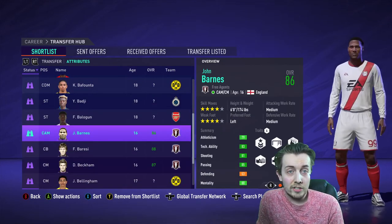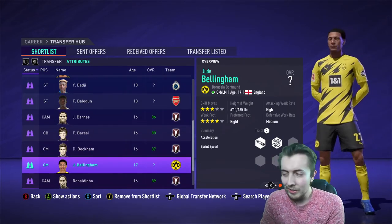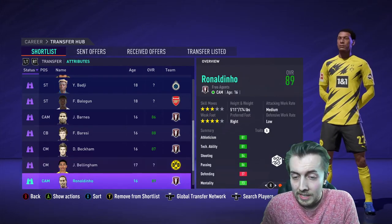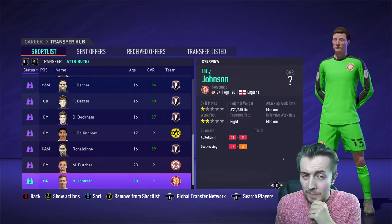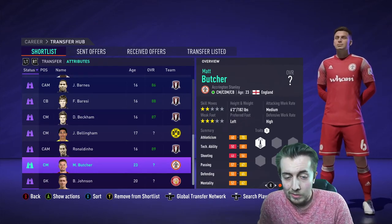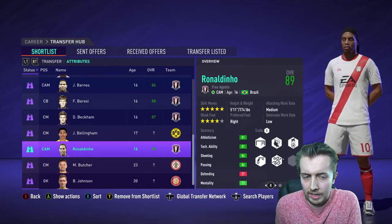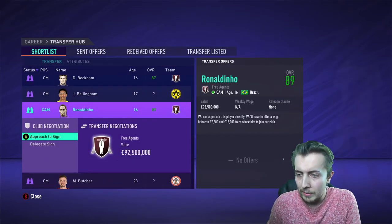There are also some icons to choose from as free agents — we've got John Barnes, David Beckham, and Jude Bellingham... well he's not an icon but he'd probably be expensive, maybe next season. There's also a Stevenage goalkeeper who could be cheap. The icon we're going to try and get today is none other than Ronaldinho, who should hopefully help us out in the midfield. He's a free agent so I'm not sure how this is going to go — he might just reject us immediately because we're a bit of a shithouse.